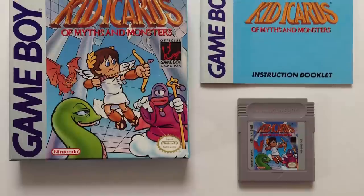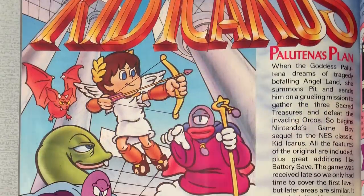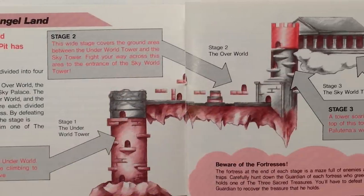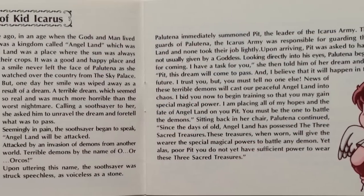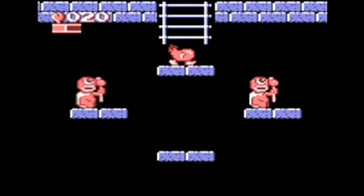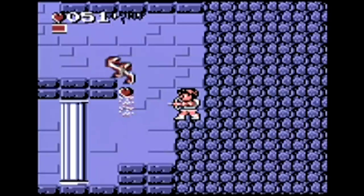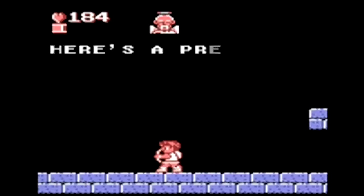Kid Icarus: Of Myths and Monsters was developed by Nintendo and released on the Game Boy in 1991. A sequel to the NES title, this is another action platforming game following the adventures of Pit. You again must journey through each area of Angel Land to gain strength and obtain the three sacred treasures. Pit can then prove himself worthy to defend the land from the invasion of Orkos. The gameplay and level design is heavily influenced by the NES predecessor. You will encounter many familiar enemies as you fight your way through each level, gaining hearts and experience points. When enough enemies are defeated, you are able to level up your attack power and endurance.